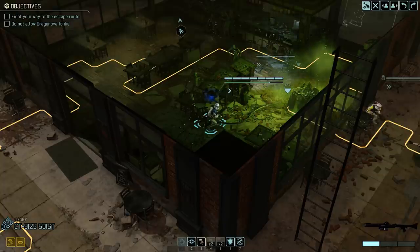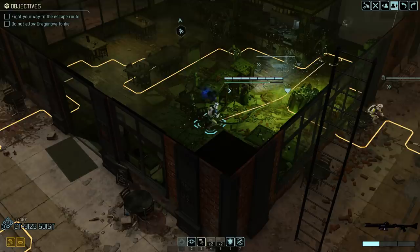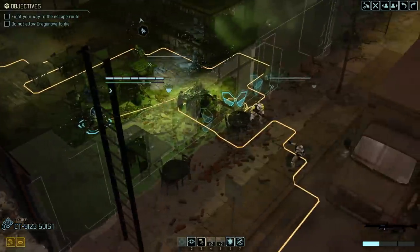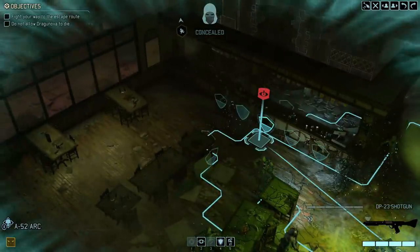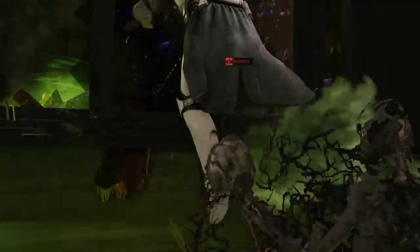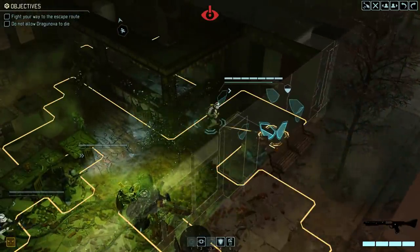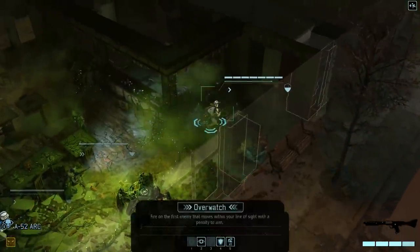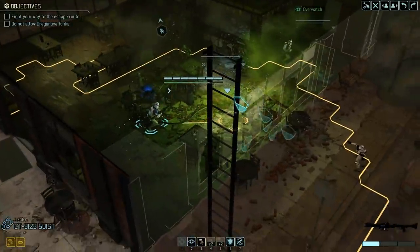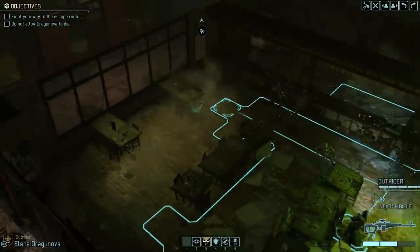What do these buttons up here do, by the way? That's Extraction, that's End Turn, Previous Soldier, Next Soldier, Camera Rotate. It's covered by my recording overlay so I can't really see it that well. Push in there, Clocker. Oh! Revealed! Uh-oh. Where are they though? I don't know. Freaky beaky, bro.